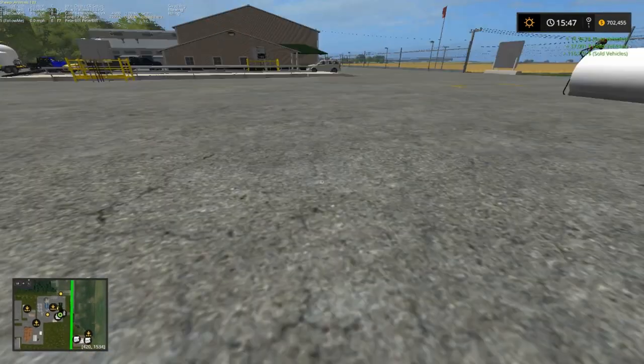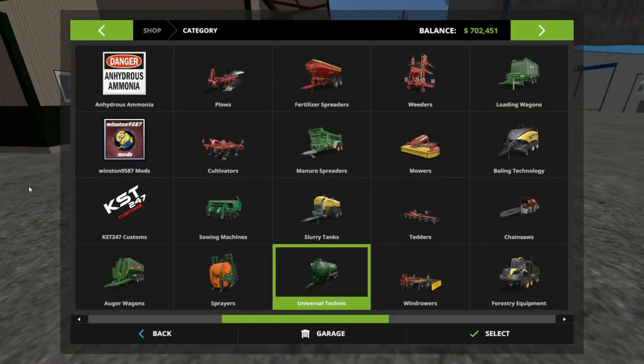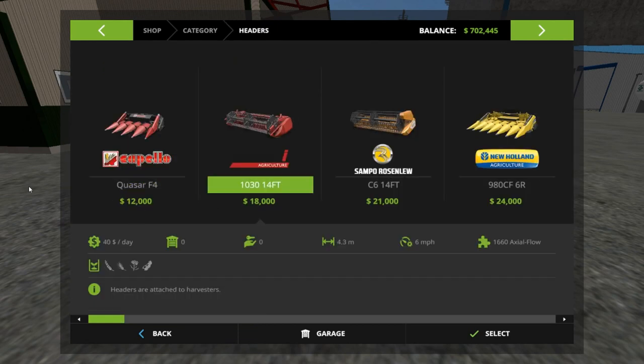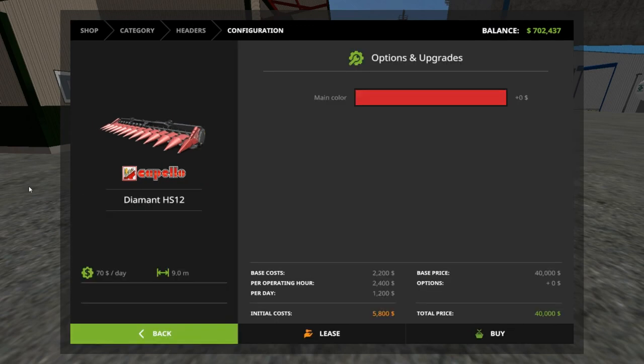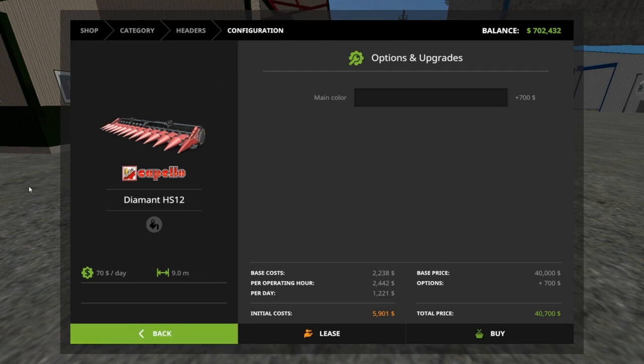First thing we got to get is another combine. Let's go in for the headers. We're just going to get the corn head for now. Yep, that's it right there. I'm going to get it black — that way we can use it with any combine we want to.